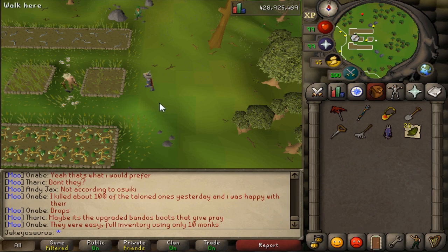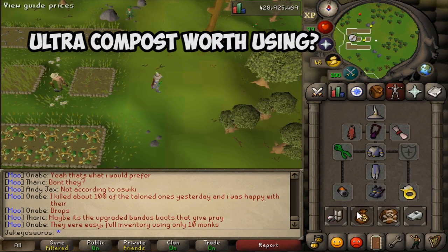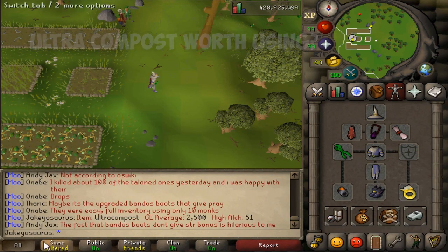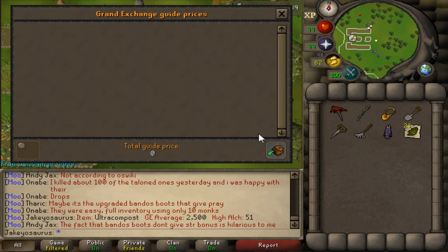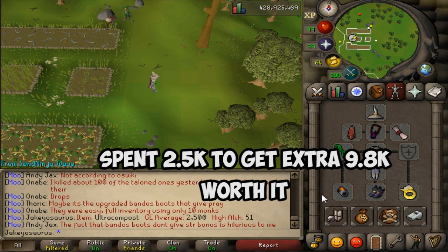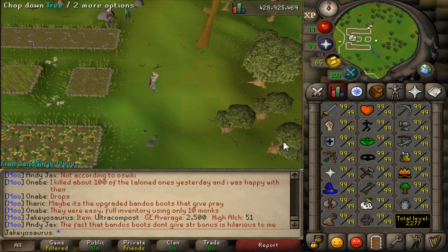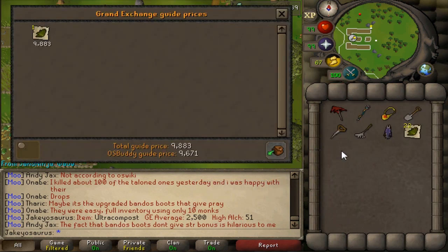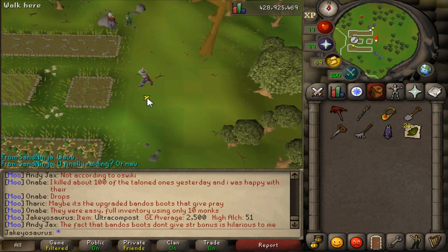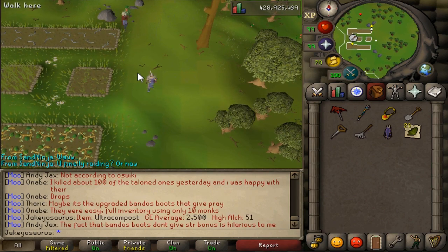So are these Ultra Composts even worth using? Well this Ultra Compost got me 1 extra herb. Ultra Compost is currently selling for 2.5k, and if you price check a Snapdragon they're 9k — so it's very much worth using for herbs. For other allotments it's probably not worth using unless you're going for XP. I spent 2.5k to get another 9.8k herb, so yeah that was worth it.